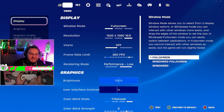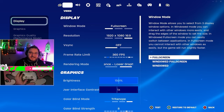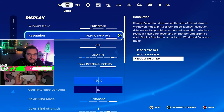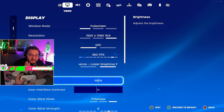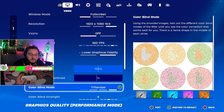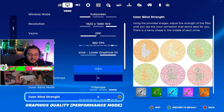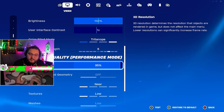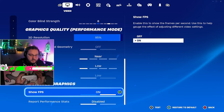We have the new UI which we didn't have before, and there are some setting differences from last season. We're still on full screen 1920x1080, not playing stretched at all, 360 fps, performance mode, 150 brightness. What's new is I changed my color blind setting — this season is a little darker so I put it on Tritanope 8 to make the game brighter. 95% 3D resolution as always — I recommend this for lower input delay and better fps without a terrible graphic difference. View distance near, everything low, show FPS on.